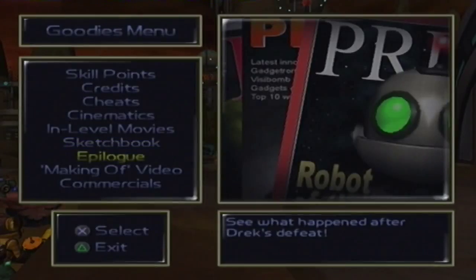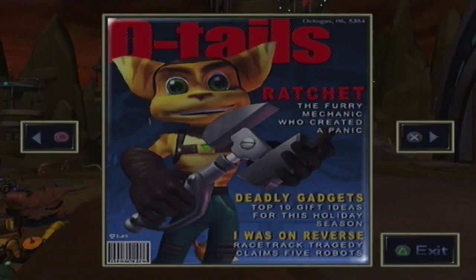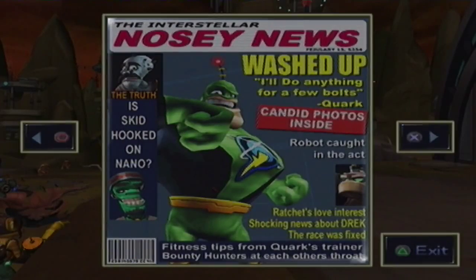And that's that. Now we've got the Epilogue. Reading the in-game epilogue screen: Ratchet the furry mechanic who created a panic. Daily gadgets — the top ten gift ideas for the holiday season. Racetrack tragedy claims five robots. The interstellar noisy news. Is Skid hooked on Na...? I'll do anything for a few bolts — by Quark. Candidates, a robot caught in the act. Ratchet's love interest. Shocking news about Drek. The race was fixed. Fitness tips from Quark's trainer. Bounty hunters at each other's throats.